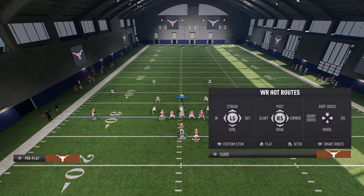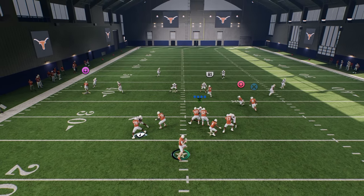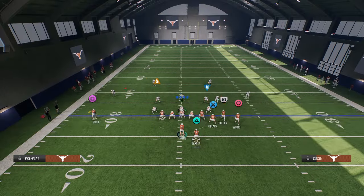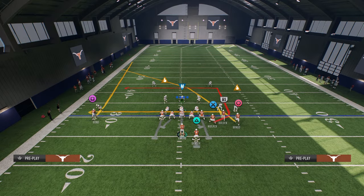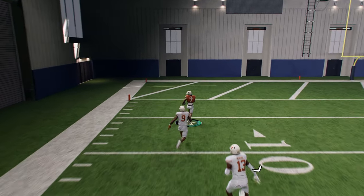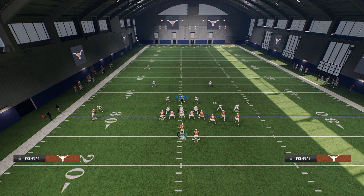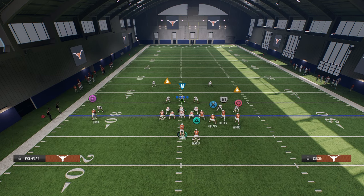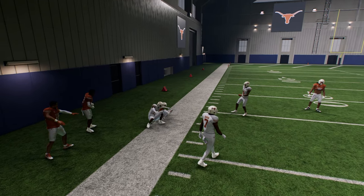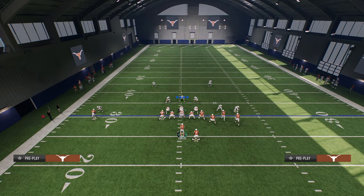The drag route normally gets underneath pretty much every zone in the game, which is why it's super effective. If your opponent users the crosser aggressively, look to the tight end late as your checkdown. So your progression is: peek the fade, look crosser, look drag, then the backside in route. Against man coverage, the fade beats press man, the hot-route master crosser is one of the better man-beating routes in the game with consistent separation, and the drag gets into a natural pick-and-rub situation for easy yards.